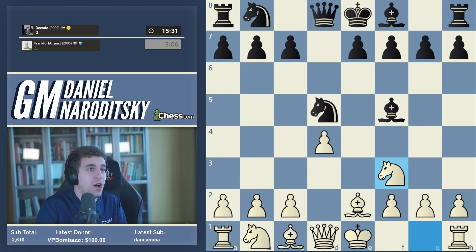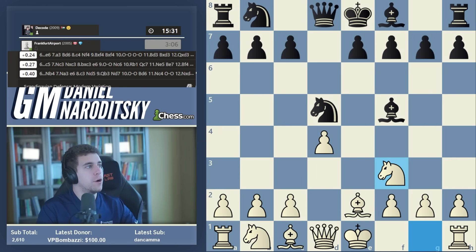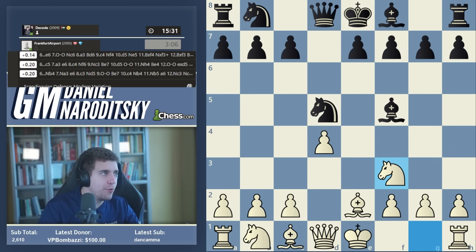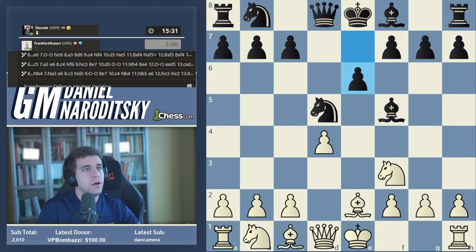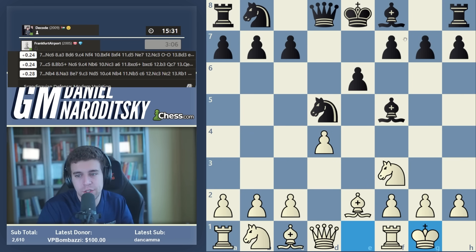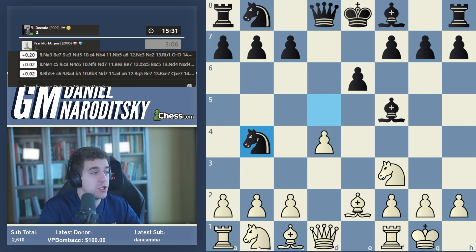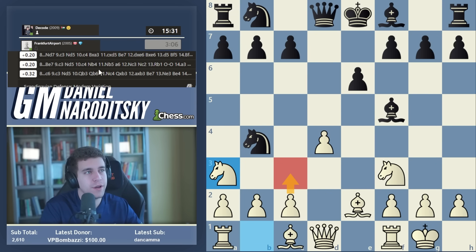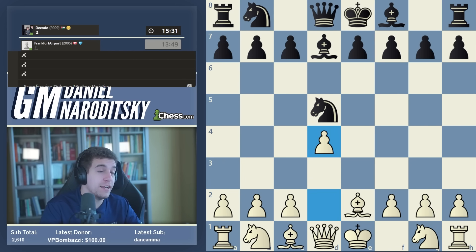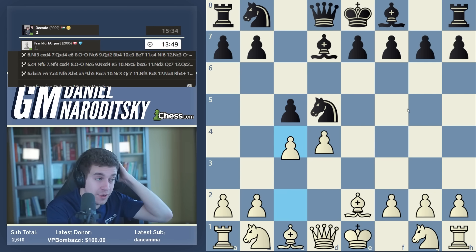Here we go with the opening analysis. The line with d4 has been played by a lot of GMs but it's not particularly great. C5 is the top engine move — that's apparently the way to fight the line. In my day everybody would play bishop f5, and after knight f3 white has a modest small advantage. So c5 is the top engine choice. It's like 0.2 — a very modest advantage. But I like white's position; this is relatively easy to play.